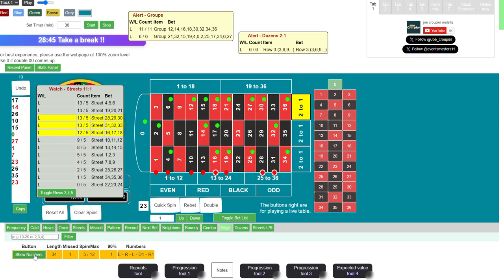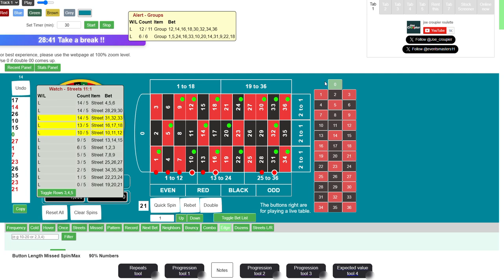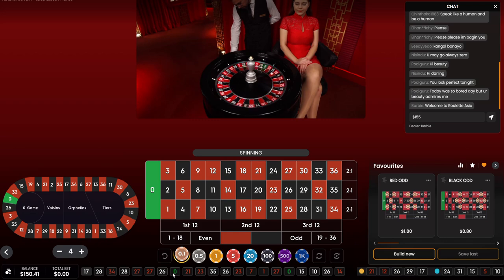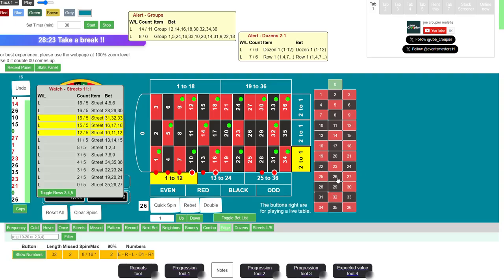We have a trigger right here at 21 — that one is gone and we got 0. We have 12 — red evens missing for 11 spins. 21, 3, 0. Red evens eventually came out. Then 0, 23, 21, 0, 26, 27, 27 — so 26.